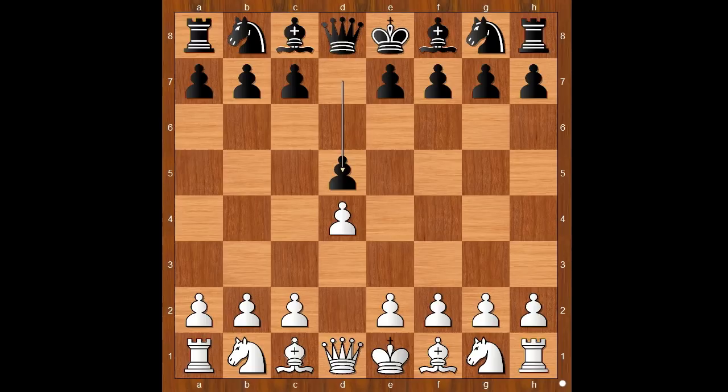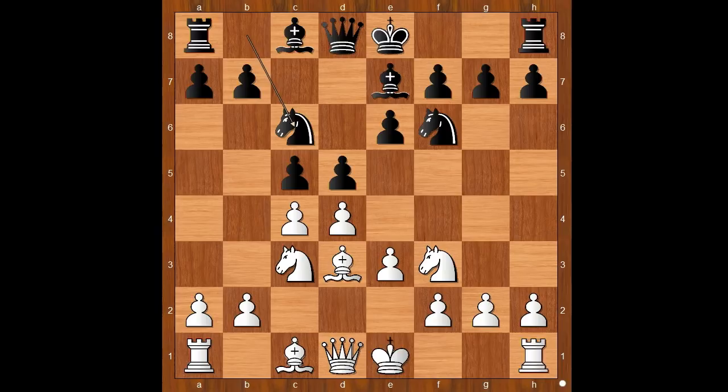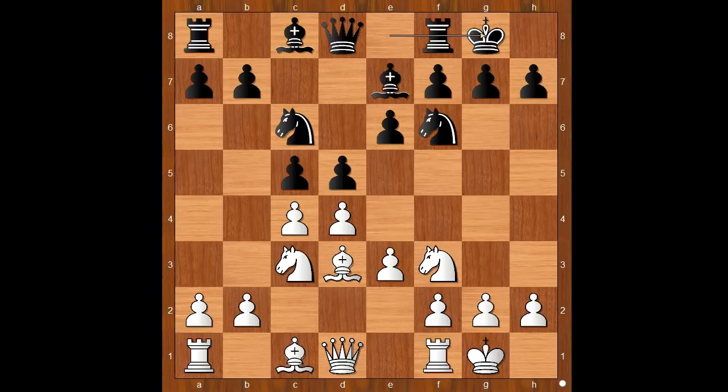Incevic had the white pieces and he started with d4. Nils Laj played d5. c4, the Queen's Gambit. e6 declined. Nc3, Nf6, Nf3, Be7, white to move. Bg5 and Bf4 are the two most played moves nowadays. Nils Laj played e3, c5 in the style of Tarrasch. Bd3, Nc6, and both players castled kingside.